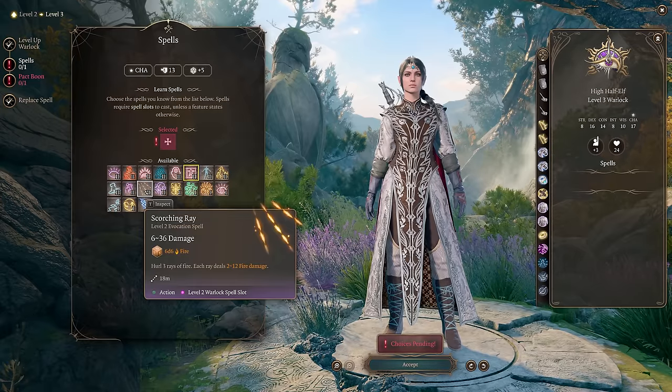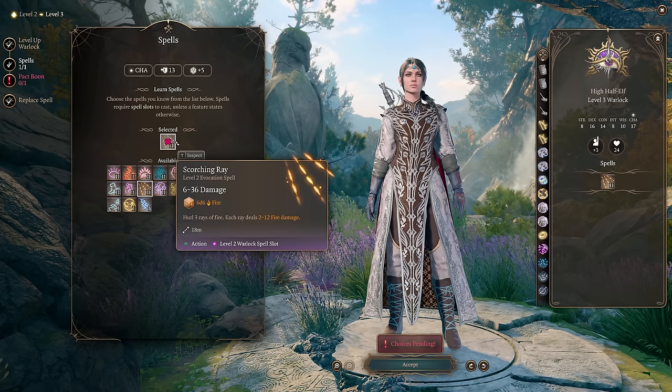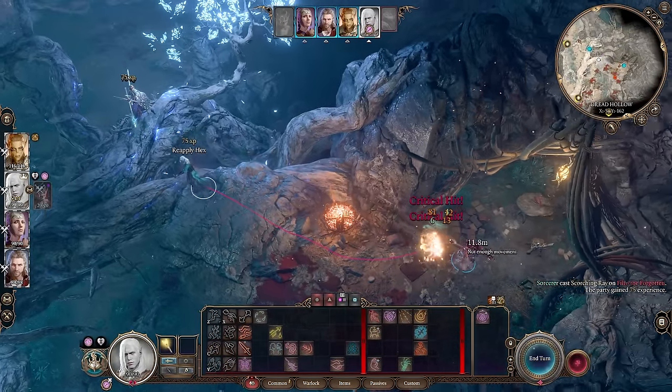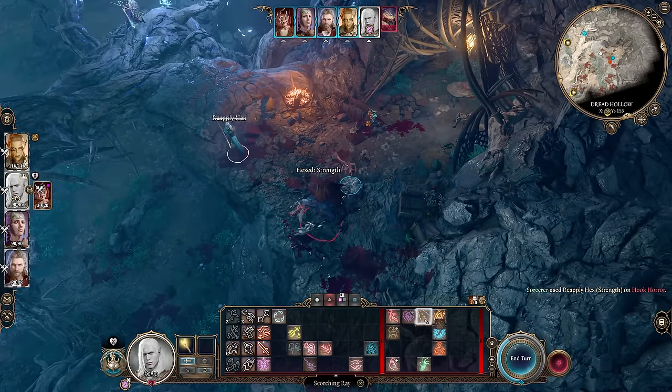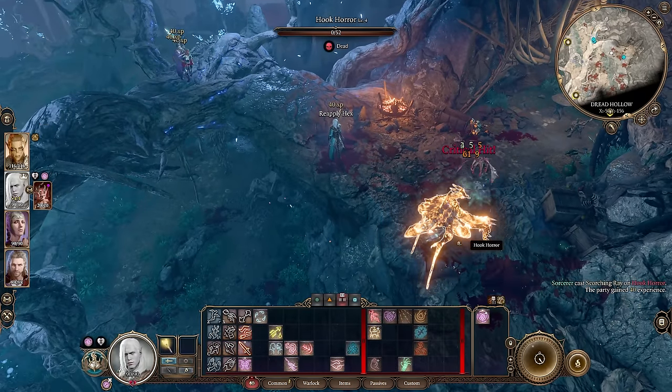At level 3, you'll want to choose Scorching Ray as your next spell. This spell hurls 3 rays of fire, each dealing 2-12 fire damage. This spell is most powerful when used on a hexed target, since each ray of fire will gain additional necrotic damage, making this your best single target burst damage spell at this level.